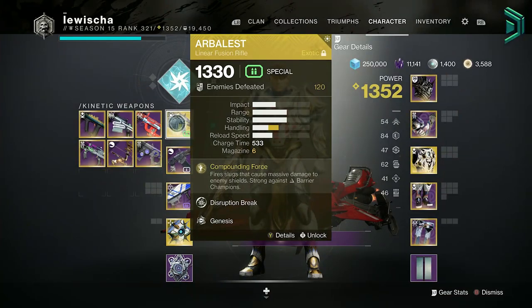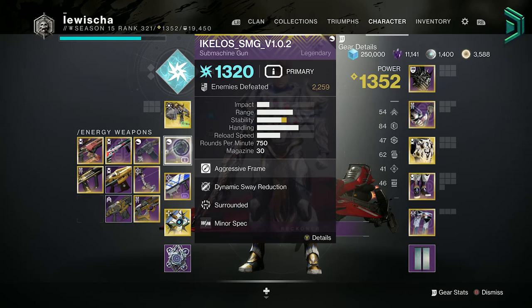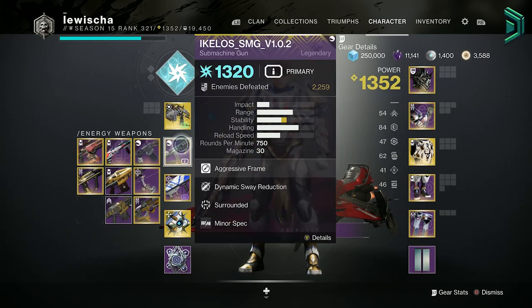Now for the loadout, you'll want Arbalest, then an Energy Auto Rifle or an SMG to deal with overload champions. If you missed my best anti-champion weapons to get for Season 16, then you can check out that video on my channel from last week.